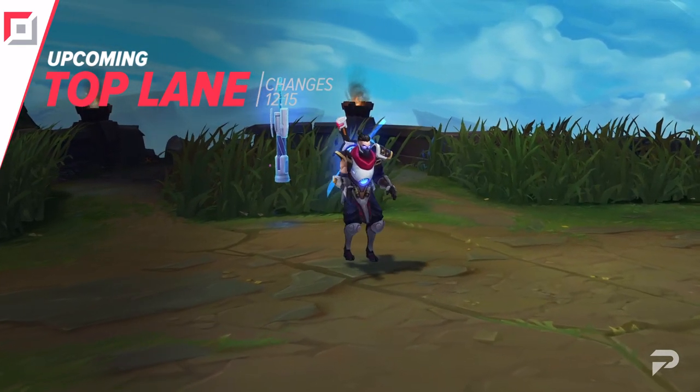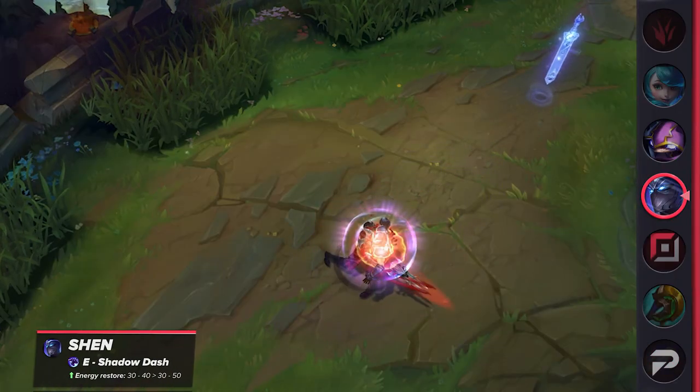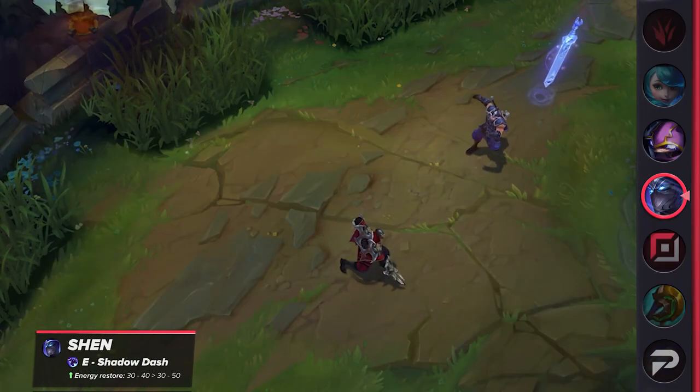Beginning with the top lane, let's talk about Shen. Shen, alongside other energy-based champions, is up for a buff. In his case, his E will restore more energy at later ranks — up from 30 to 40 per champion hit, to 30 to 50.